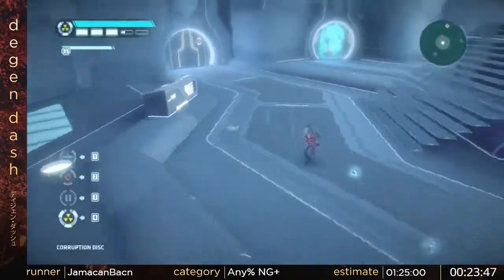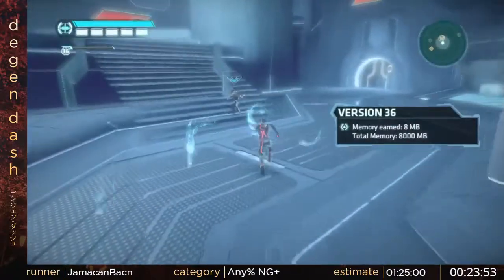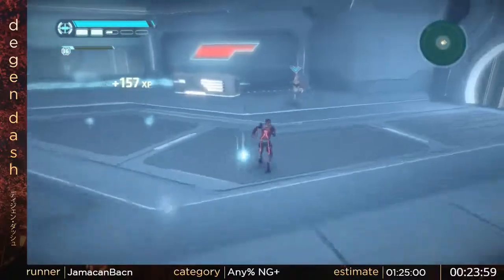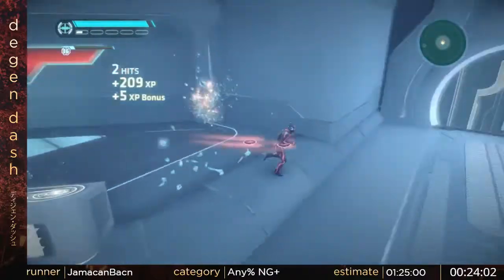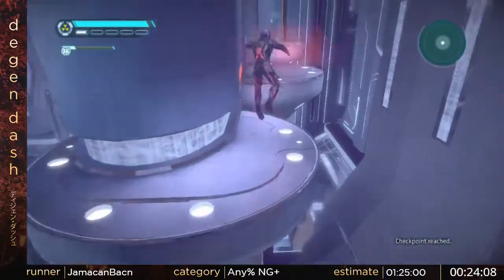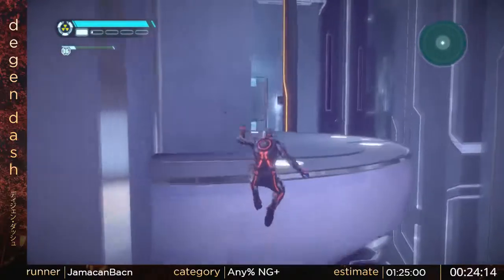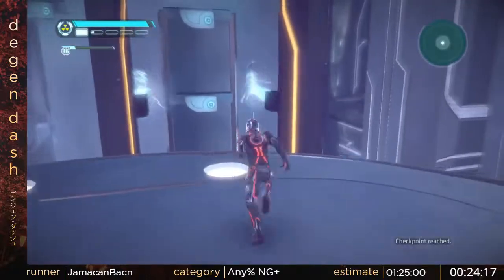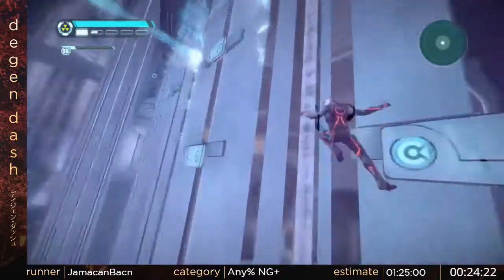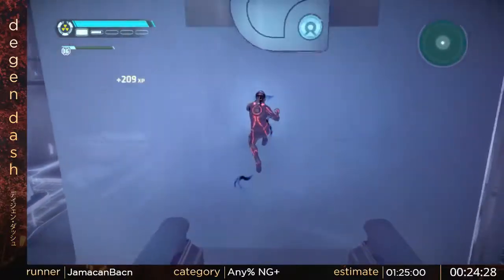I have to be careful with this room — if I go too fast, then the room will soft-block the game. We're good, we didn't soft-block there. If I run off this wall, I should get the perfect cycle on these lasers. I don't know why running off that wall always gets you the perfect cycle, but it just always does 100% of the time.